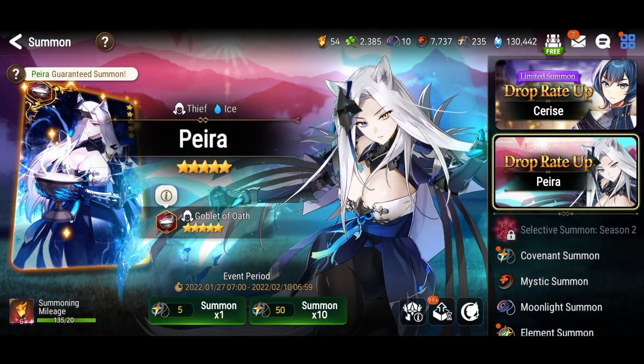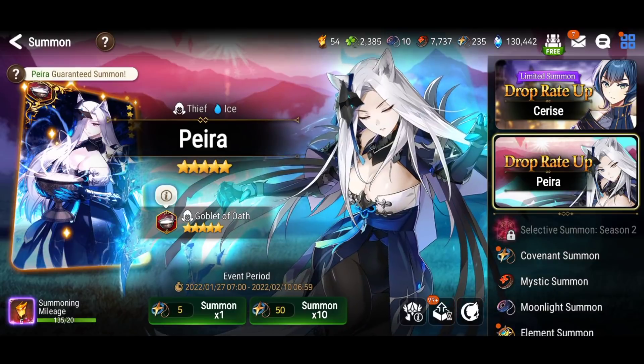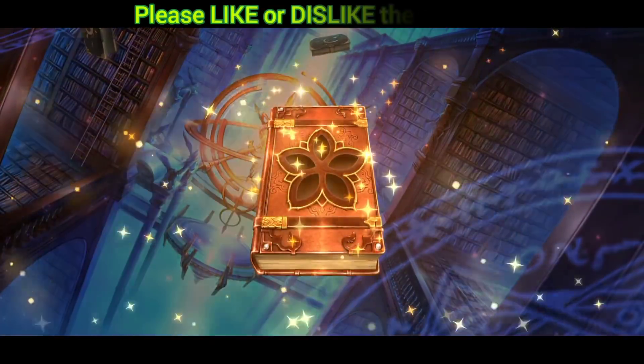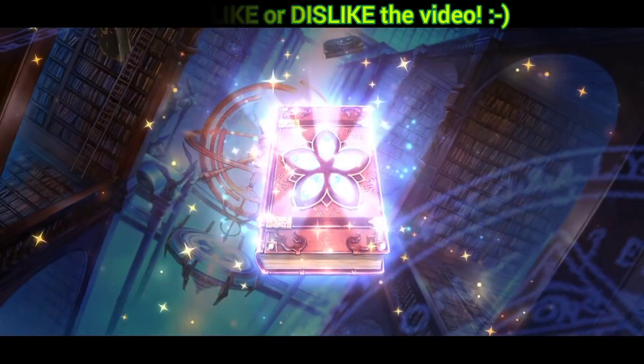Is it some major power creep? To me, yes — here it is: 121 club. So it seems to be power creep, but I need to put her to good use.